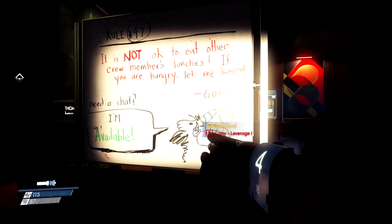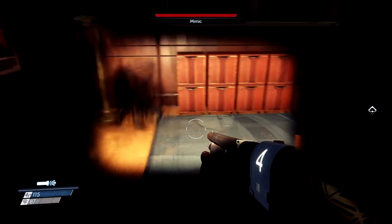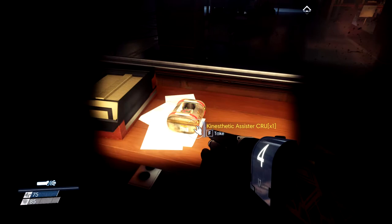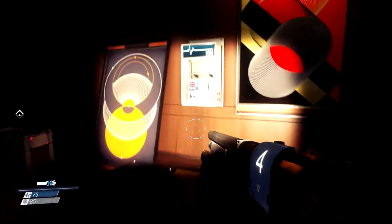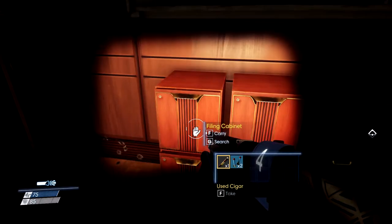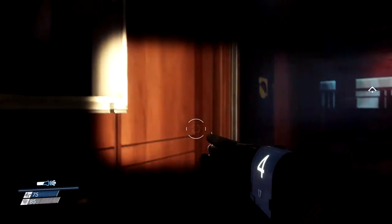Especially because it's always the fear of the unknown. It's not okay to eat other crew members' lunches if you are hungry. I was kind of expecting that — oh, this is a chip. So I don't have the psychoscope, but I can install it in my suit actually. Stagnarmor — makes me immune to recycler charges, that could be useful. These people were having a lot of fun. 9mm bullets — remember, in space you're not supposed to have guns, because one single bullet can destroy something very important.